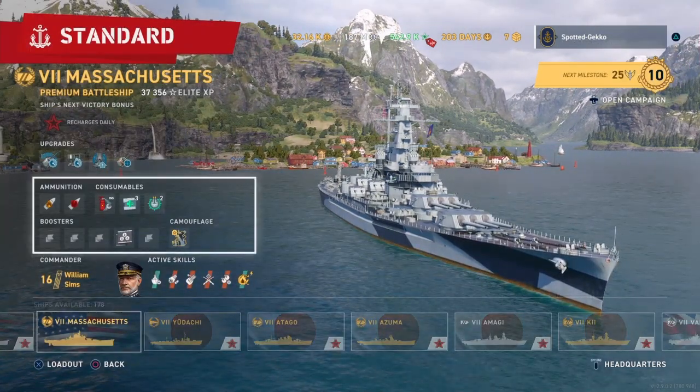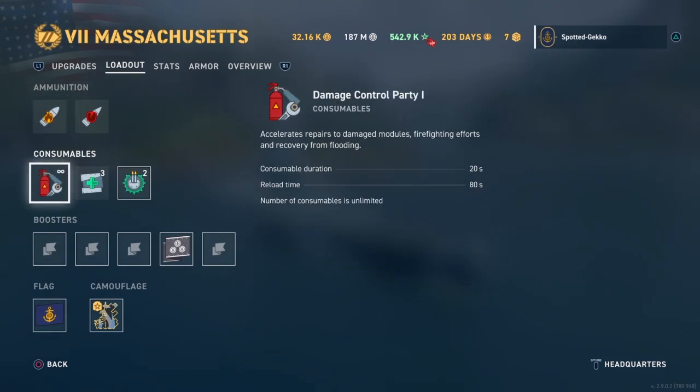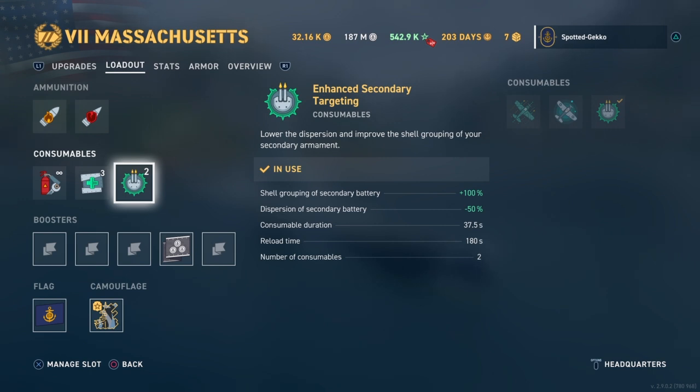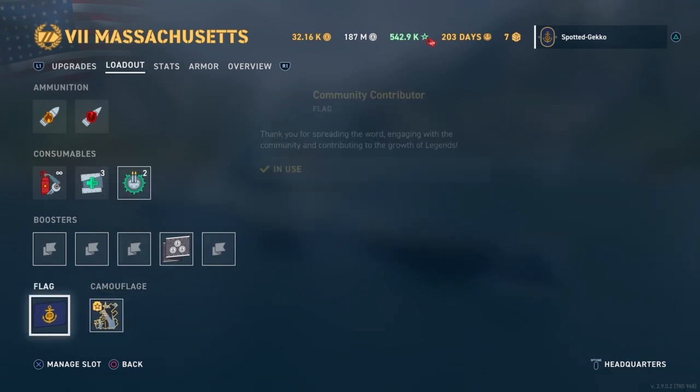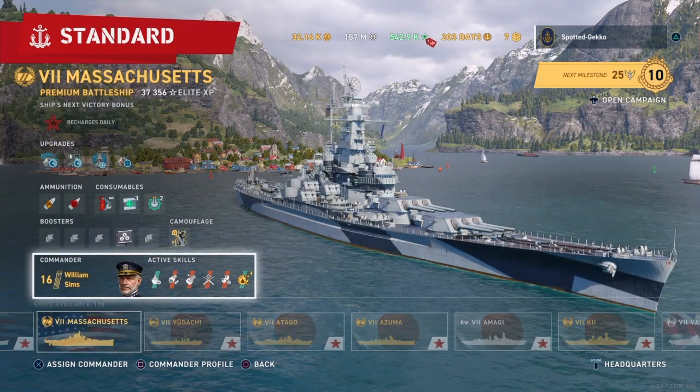Now let's look at the consumables. Everything is pretty much standard — about 344 HP per section on heals. For the special consumable we chose secondary enhanced targeting, but you could also choose spotter plane for extra accuracy with your dispersion build, or the observation plane. We have the permanent camo and CC flag on here.